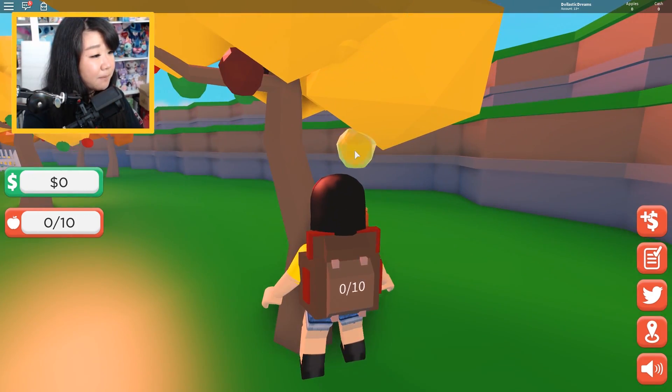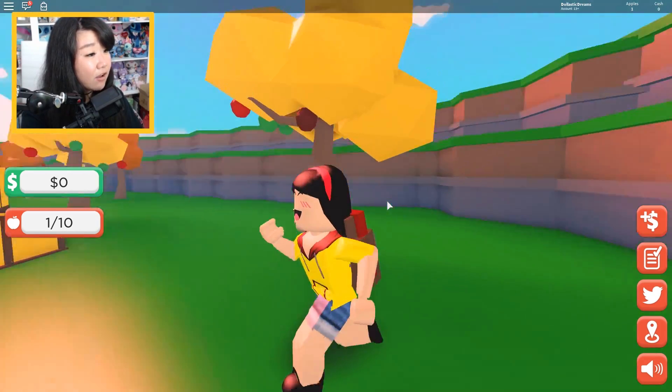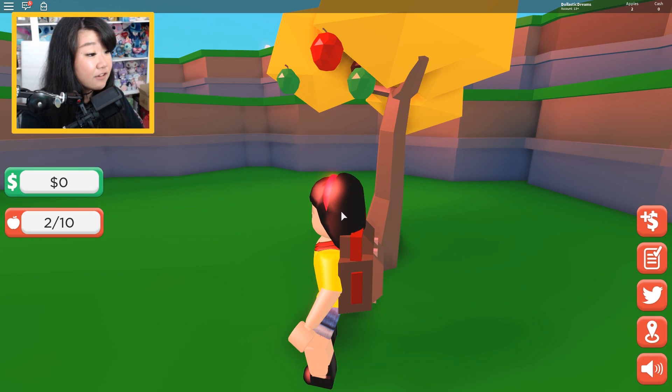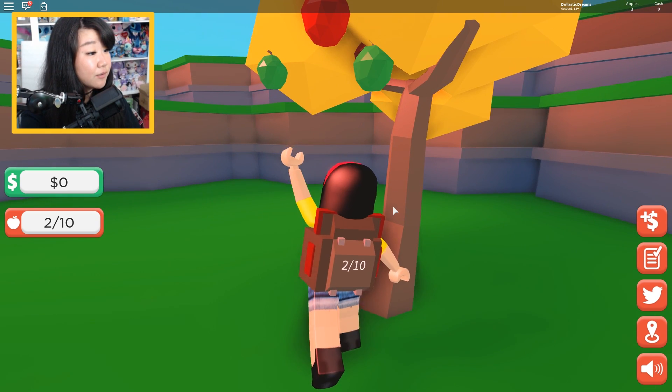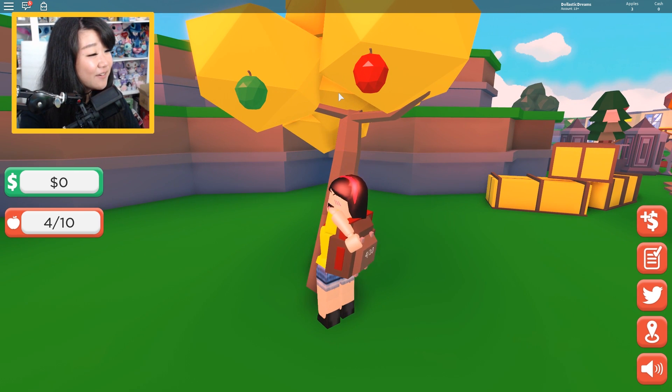Is it as simple as just going there and picking? Look at the animation — that is so cute! Can I pick all of the apples? I reached up for it, grabbed it, and put it in the bag. That is so cute! And here's a green apple — bloop! Look at that! I'm doing so well!